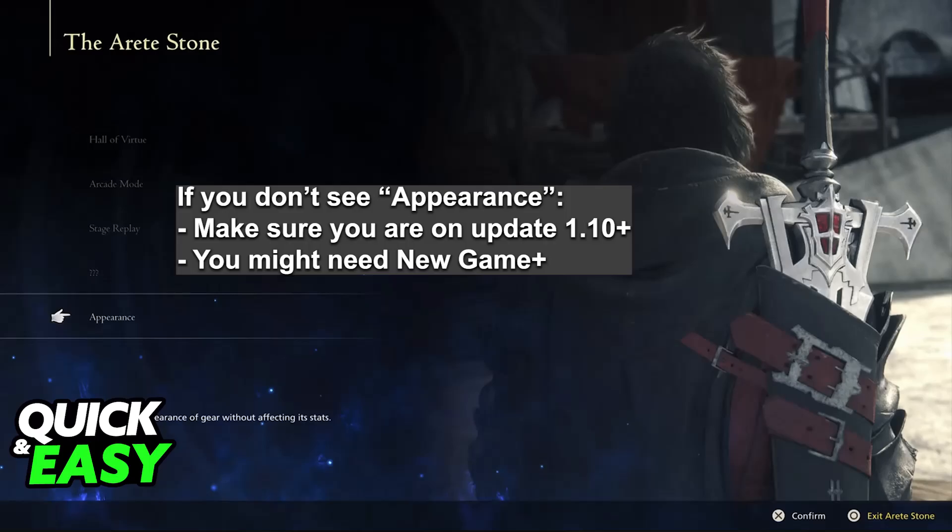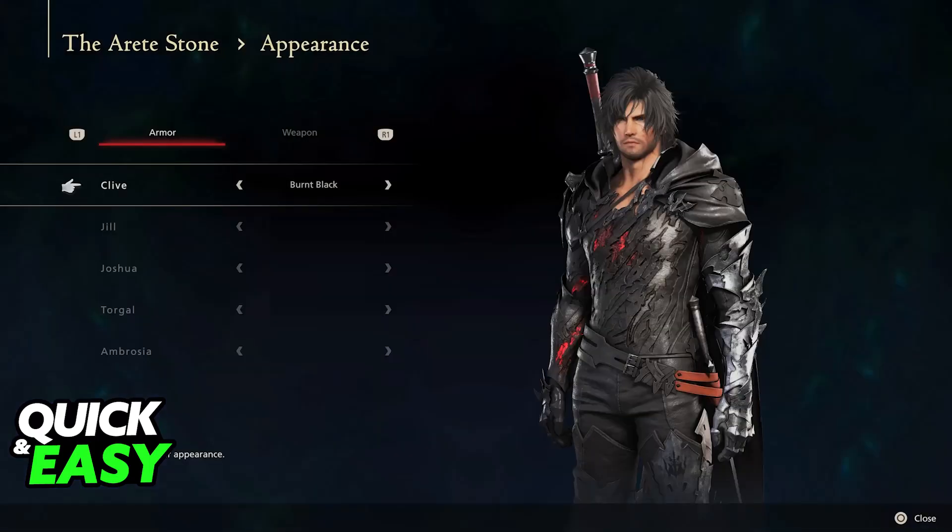When you choose appearance you will be able to change the outfit for many characters including Clive. Choose from any of the outfits available in there and save. During gameplay you will see the new outfit reflected.